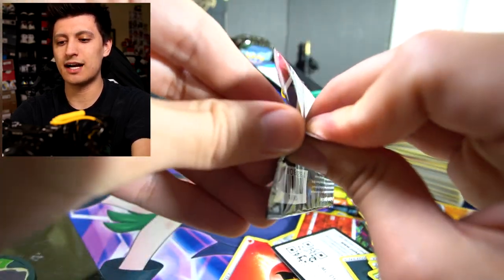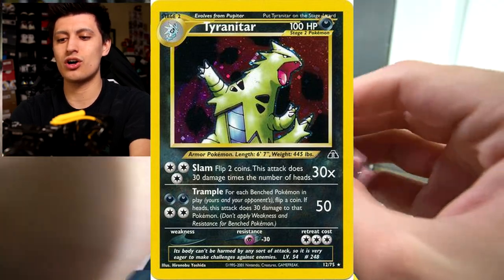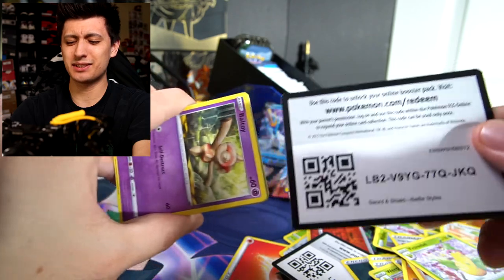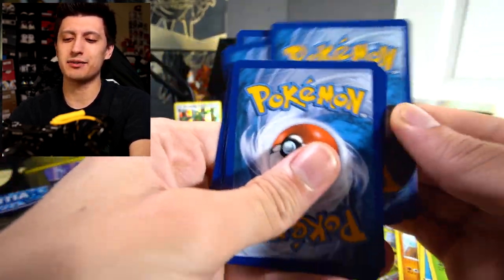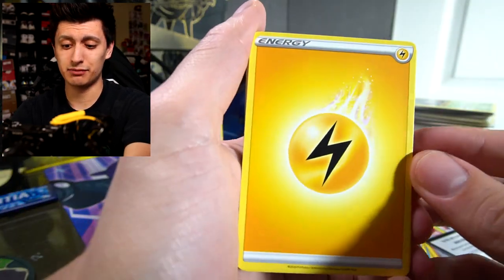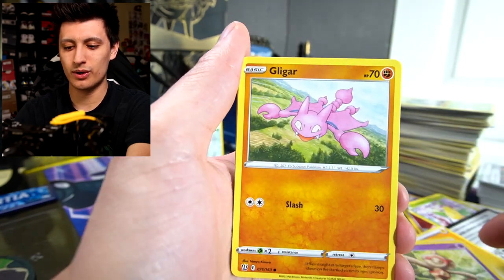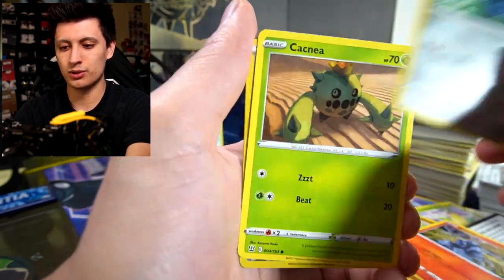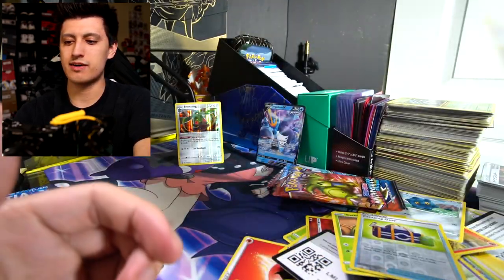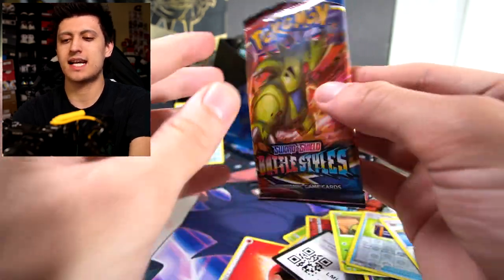I remember owning a Tyranitar from Neo Discovery or Neo Genesis a long time ago, and I eventually sold it — something I've regretted ever since. Second Tyranitar pack: Carnivine, Baltoy, Gligar, Salandit, Bronzor, Cacnea, Camping Gear, and a Lickilicky. Tyranitar team is not doing too well so far.